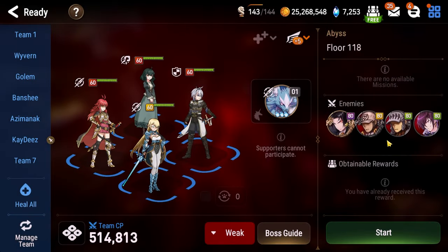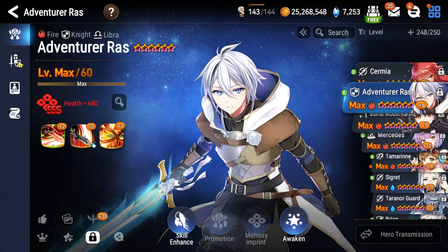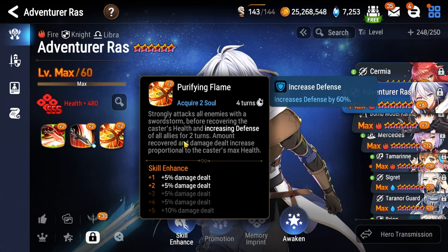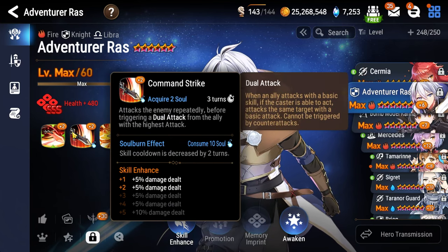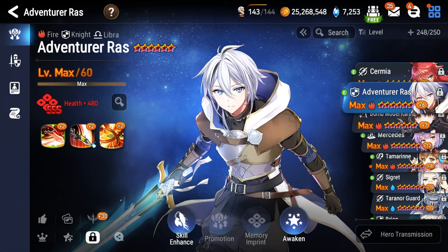With all that in mind, the team I'm playing is Adventure Raz, Tamarin, and Sermia, because all three of these characters self-buff and it gives us the three fire allies we need for the first floor. Adventure Raz — you already know him as the best tank in all of Abyss. He has two buffs in his kit: Purifying Flame gives him increased defense, and Command Strike gives him immunity and doubles as a dual attack with our primary damage dealer plus a defense break.